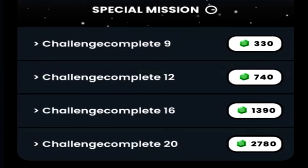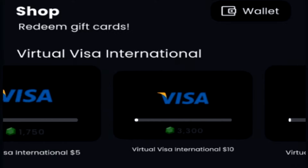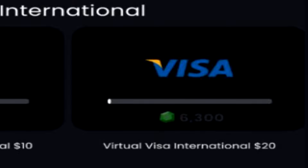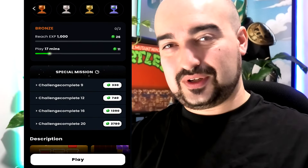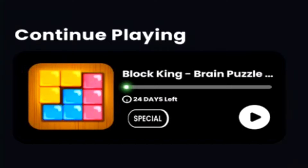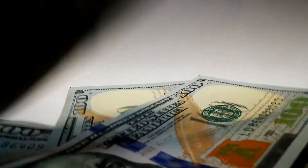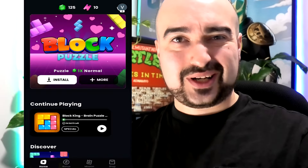If we complete those challenges and earn around 4,000 gems — which could take weeks — heading to the shop, the only cash-out option here in Australia is a virtual Visa card. The breakdown is 6,300 gems for $20, 3,300 gems for $10, and 1,750 gems for $5. So realistically, the Block King offer would give around $20 to $30 worth of real currency. With only two games available in Australia, it really isn't worth the time. Luckmon is a cool idea and I do think they'll pay you, but they have a lot to improve on.